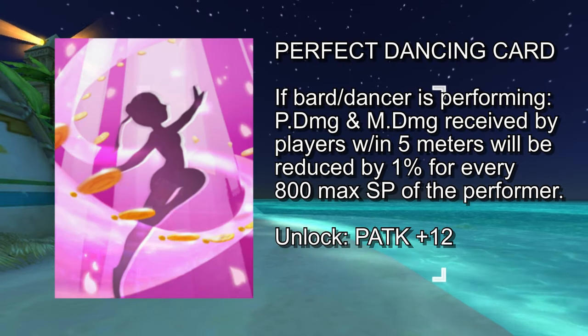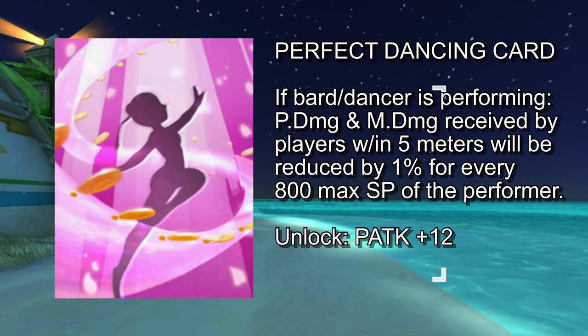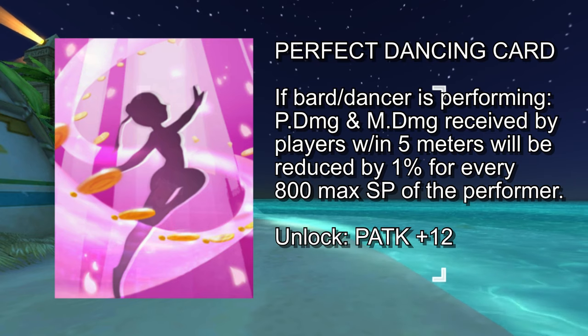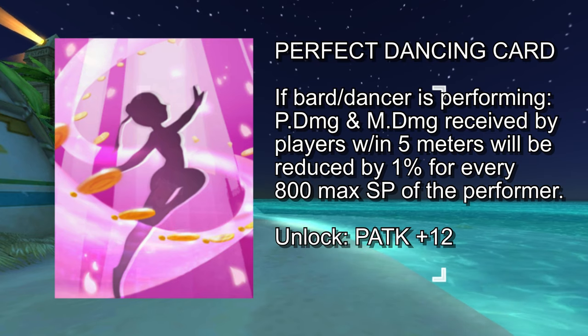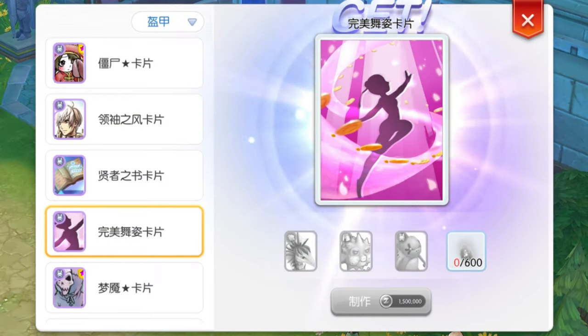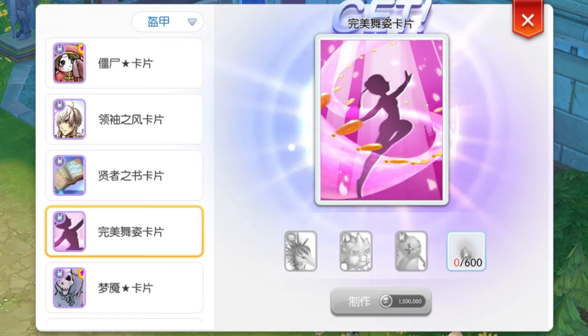Next, the Perfect Dancing card will reduce the physical and magic damage received by players within 5 meters when a Bard or Dancer is performing. The reduction is 1% for every 800 max SP of the performer. The ingredients for crafting this card are the Marc card, Punk card, Radhafrog card, 600 gram dust, and 1.5 million zenny.